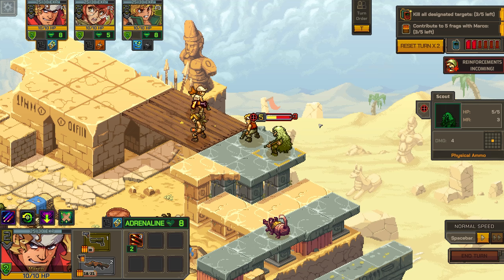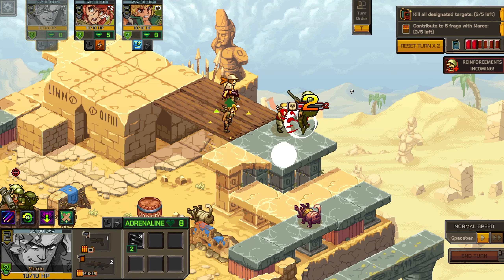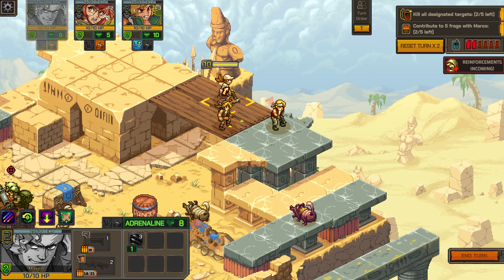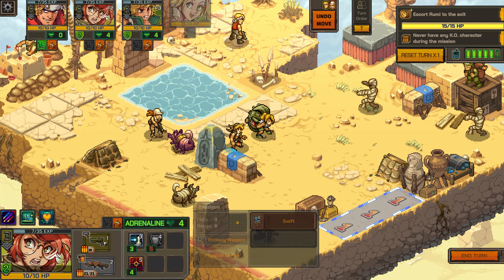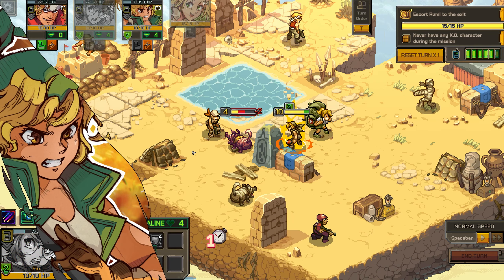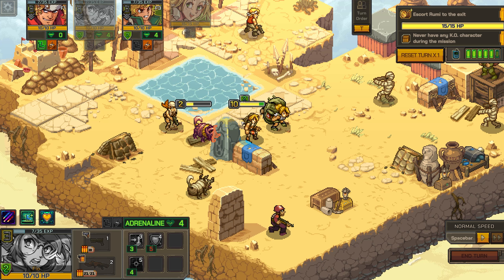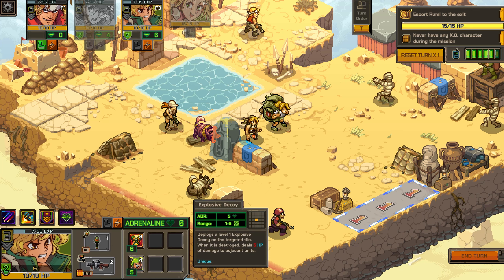Now let's move on to synchronization attacks, a core mechanic of Metal Slug Tactics. If you hit someone while they're in the line of sight of a teammate and within range, that teammate will hit them as well. This is a really fun and important mechanic because it allows you to run and gun with confidence — it's almost like you're setting up aggressive traps against the enemy, except instead of waiting, you're just taking the fight to them. You're not waiting for them to come to you. You are going to the enemy — you are running and gunning.